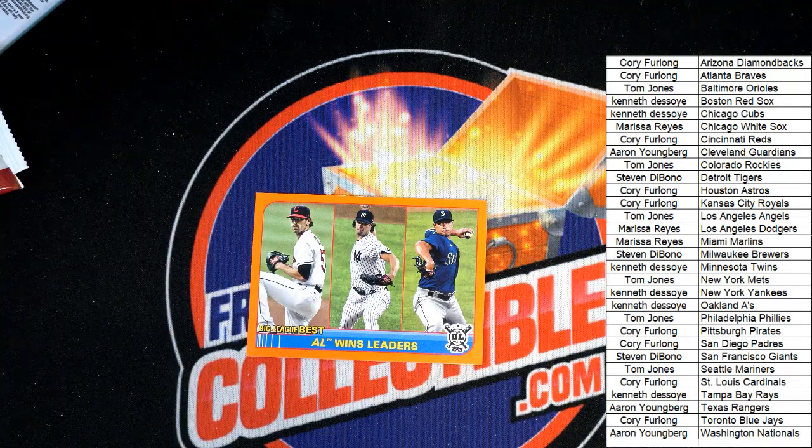We got the Guardians, Yankees, and Mariners. Unless somebody else has two out of three, that would not go to random. TJ has the Mariners, Aaron has the Guardians, and Kenny D has the Yankees, so we'll put it to a quick random.